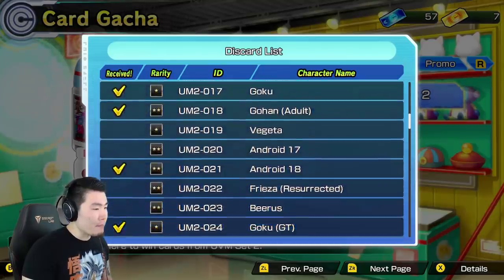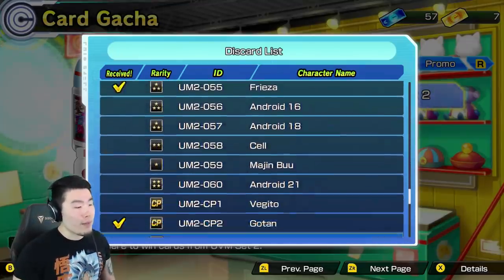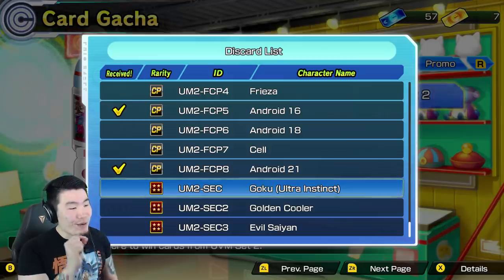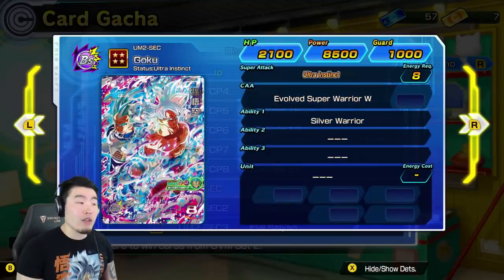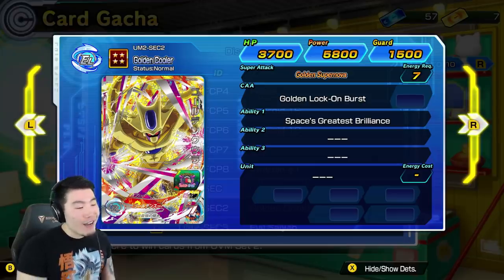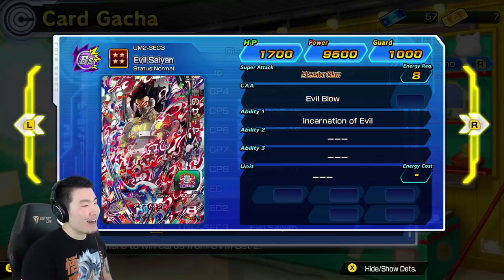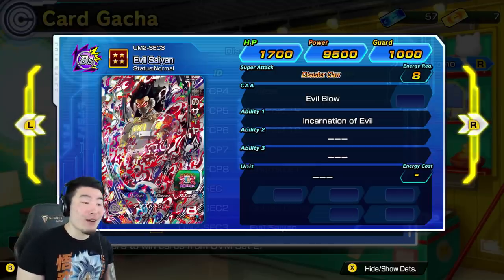We're going to start with UVM2 and try to get some of the best cards. Looking at the card list, we've got 2 stars, 1 stars, and 4 stars. The CPs are good too apparently, but these 4 star red cards are the main things you want - they're the rarest ones. We got this UI Goku, who is one of the best cards in this game from what I was told. Golden Cooler just looks freaking dope, and I heard this Evil Saiyan is really really strong, especially with that power of 9,500 - one of the highest powers in the game.